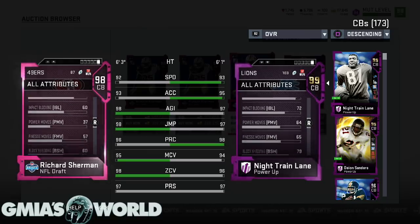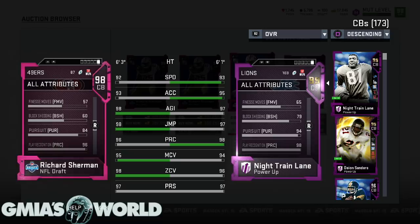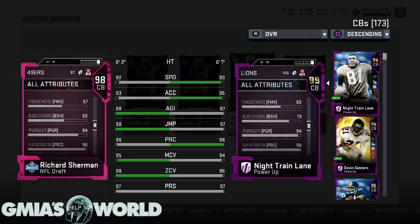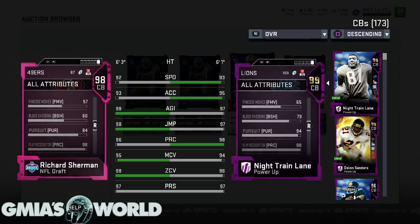You look at the impact blocking, which is very, very huge, and the block shedding. It's obvious that Night Train is the better corner when you look at it on the card. Even though his block shedding is pretty high for a corner, EA hasn't gotten it right with the gameplay aspect of the interactions between wide receivers and cornerbacks. This guy should be able to get off the block from a lower pass blocking wide receiver, but that doesn't happen. On specific screen plays, they're going to get blocked and held up. So does that really matter in your choice with Richard Sherman as opposed to Night Train? Probably not, because they probably will do the same thing when it comes down to it.